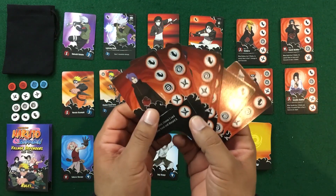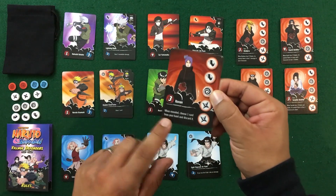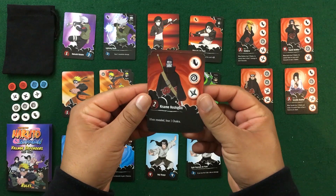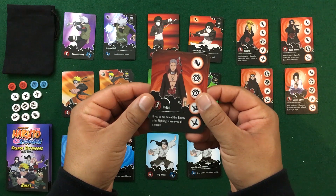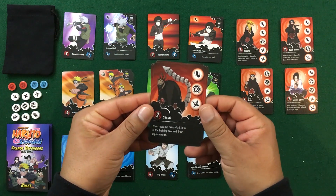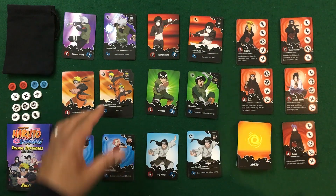There are multiple ninjas but six different types total. Bosses gain chakra; ninjas do not, but they have special reveal abilities. For example: Konan — choose one card from your hand and discard it; Kakuzu — take one damage; Kisame Hoshigaki — lose one chakra; Hidan — if you don't defeat him after fighting, he heals himself; Tobi — remove one damage from another enemy; Sasori — discard all jutsu in the training pool and draw replacements.